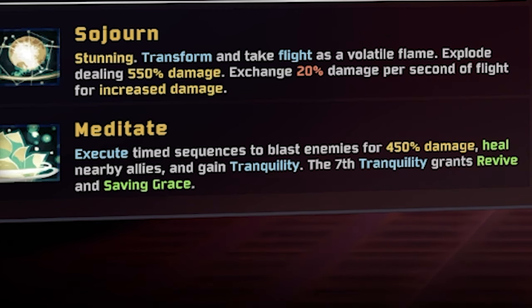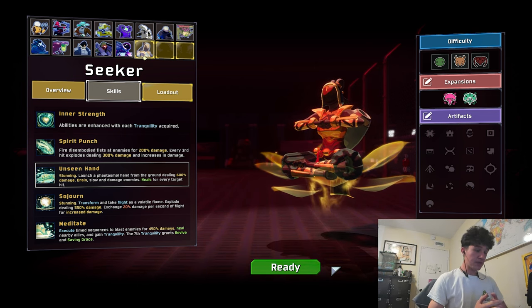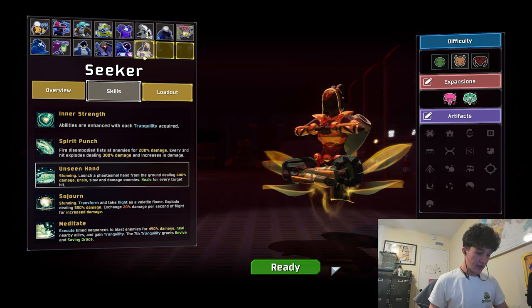Meditate — execute a time sequence to blast enemies. Okay, so we're going to be blasting on some enemies right now. Let's stop reading and let's start playing.